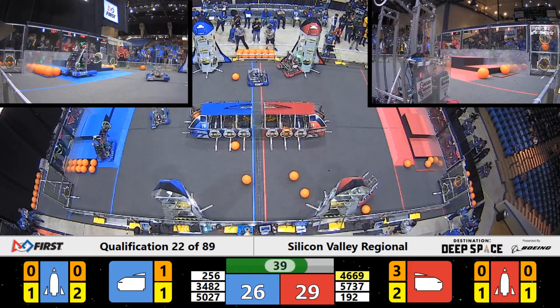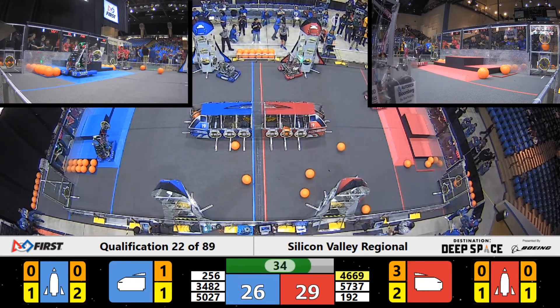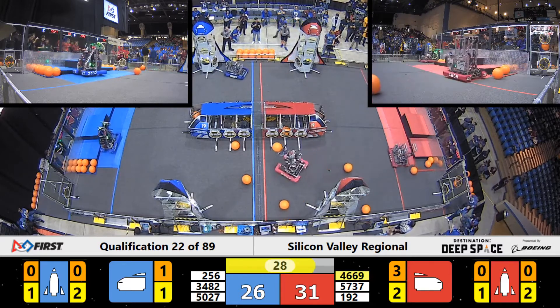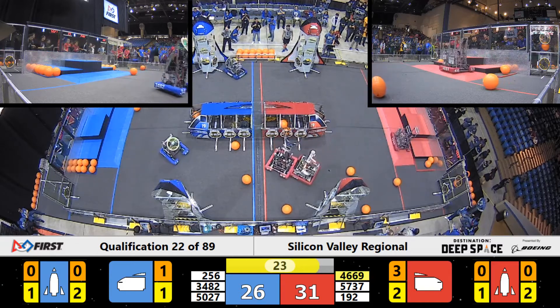Galileo Robotics over on the Red Alliance — there's one hatch panel placed on that Red Alliance rocket, and looks like Galileo Robotics is looking to place hatch panel number two for two points. But they do back it up — it just pulls back a little bit too soon. T minus 27 seconds remaining in this match until these robots need to lift off.